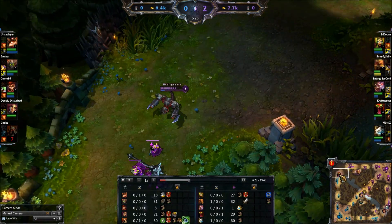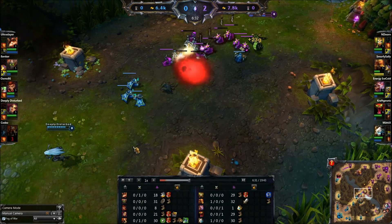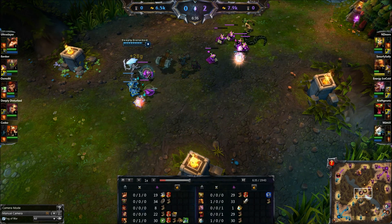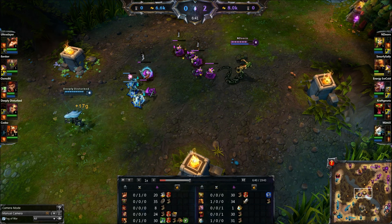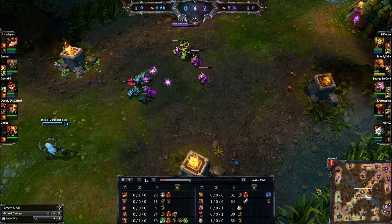As I keep telling you, just run in, use your E, and secure that Q hit. Because if you just run up and use your Q, there's a really big chance you're going to miss, and that's going to mess up your gank. That means they can get away without using summoners, or only using summoners without losing any health in that lane.